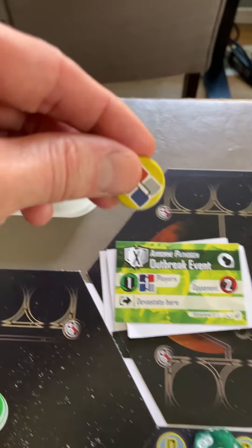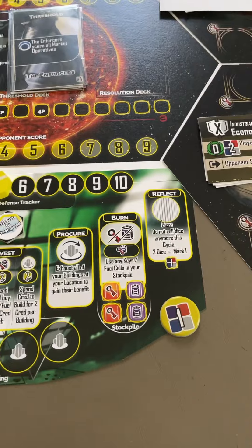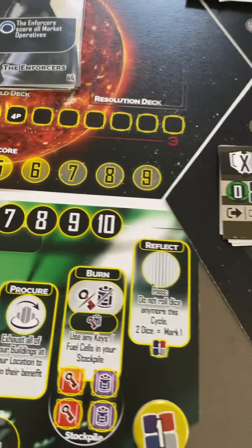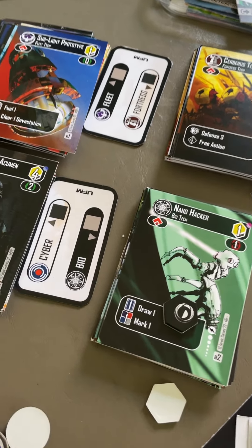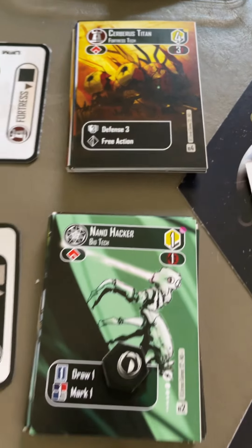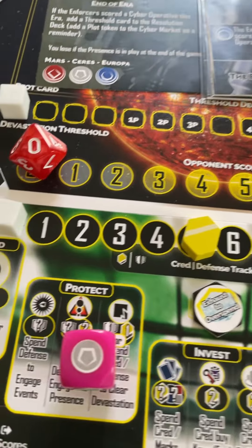Additionally, I get one mark. You can store marks on your player board and use them on different turns. They act similarly to cred, except they can only be used to buy cards in the market. Cred can do other things besides buying cards. You can see the cost in creds in the upper right corner of all the market cards, and you could spend a mark as if it were a cred to buy cards in the market.